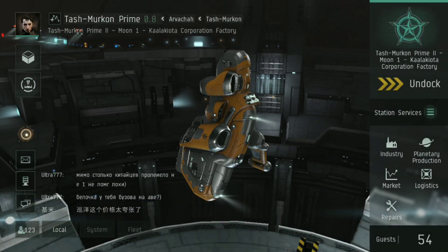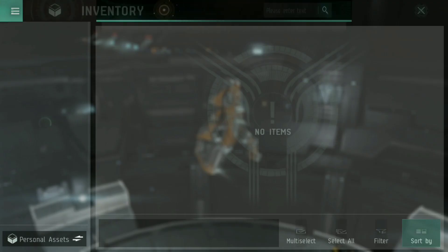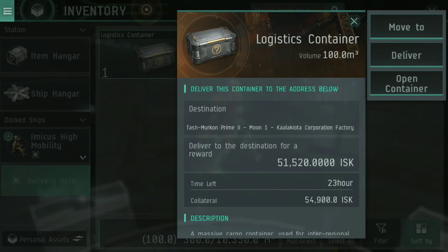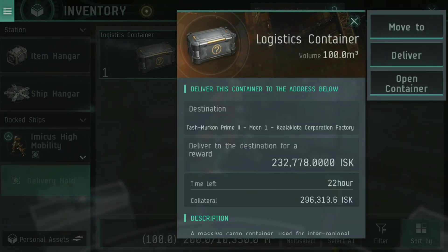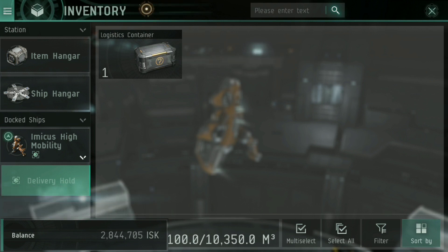36 jumps later, and here we are in Tash-Murkon Prime at the Kaalakiota Corporation Factory — or however you pronounce that. This is the delivery location for this particular delivery. I go into the inventory, look into the delivery hold of this ship, and at the logistics containers. You can see this particular one here — Tash-Murkon Prime 2, Moon 1 — tap deliver. There's my reward and the collateral paid back to me. I put the second one in now — Tash-Murkon Prime 2, deliver — I get the reward and my collateral back.